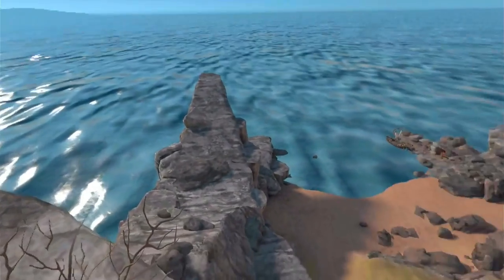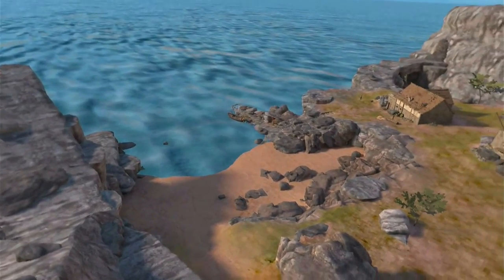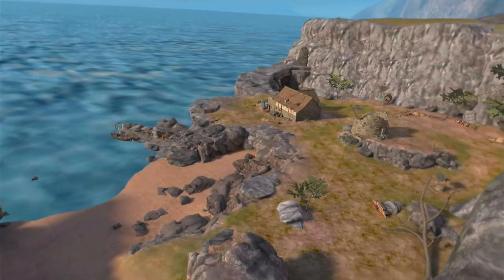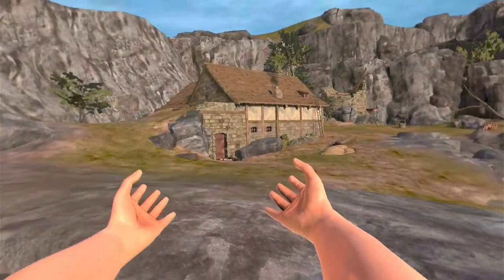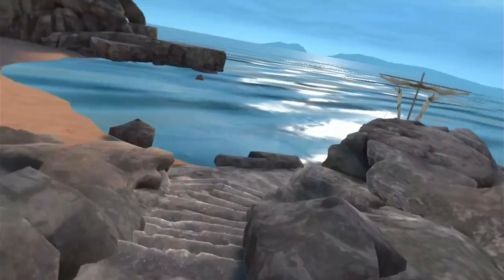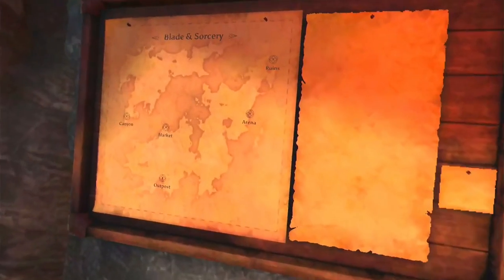Home has also gotten a massive revamp. You're not stuck inside the mystery cabin in the middle of nowhere anymore. Now you've got some beautiful beachfront property to hang your hat on. There's plenty of room to practice your fighting skills, work on your sorcery, and just get your toes wet on your private beach. When you're ready to go adventuring, just head down to the docks and pick your destination.